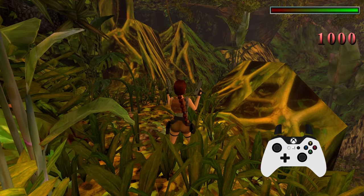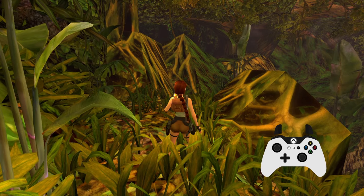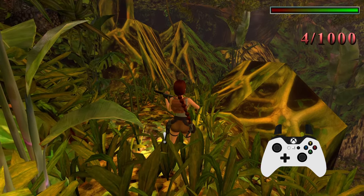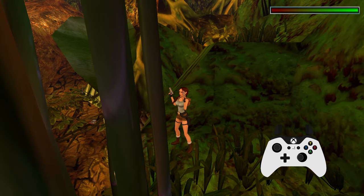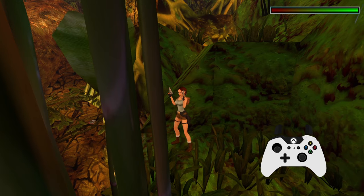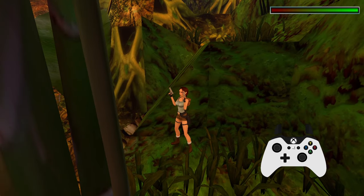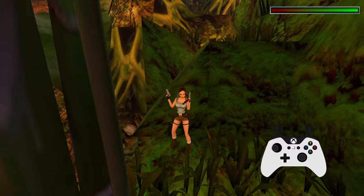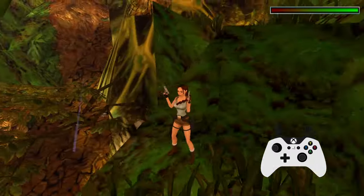If you want flares, you will need to properly go into the inventory and select them. Tomb Raider 3 also has the level skip. The cheat code is exactly the same as the all weapons and ammo cheat, except you're jumping forwards instead of backwards. And you can see here the level has skipped.